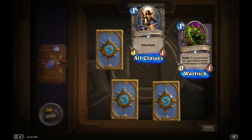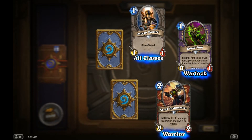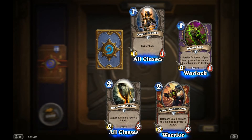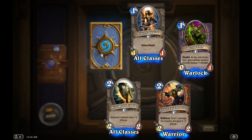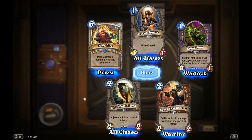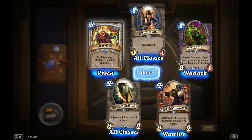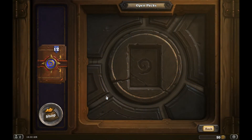Oh, that might be worth something. Oh, that looks cool. I like that one. Let's look at this blue one here. Deal five damage, restore five to your — ooh. That's a good card. I wouldn't want to get hit with that. So a couple of good cards on that pack.